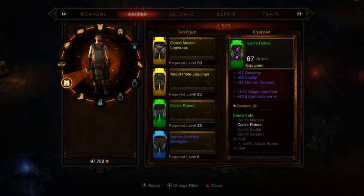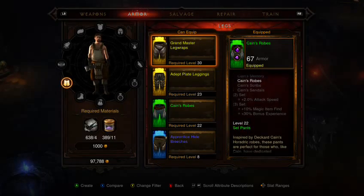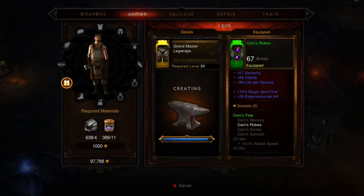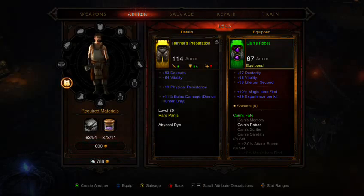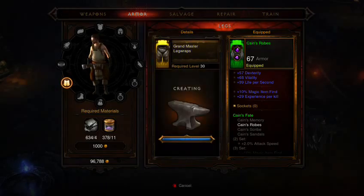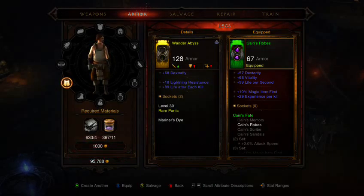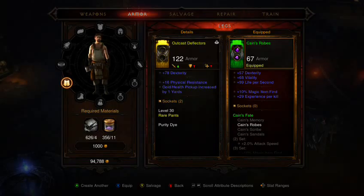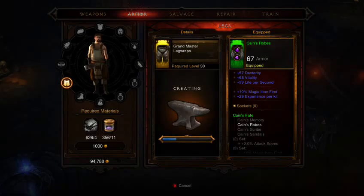We're level 35, so we need to be looking at level 30-ish gear. Level 27 already, level 24. There isn't really too much we get from being that high level. Although that's pretty good — we'll see if we can get it so that it increases every stat. Salvage. We'll get there. We don't have our gem master yet.